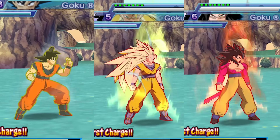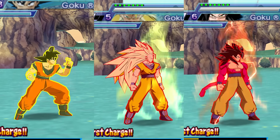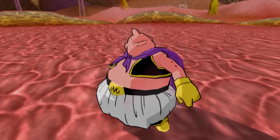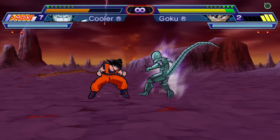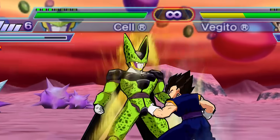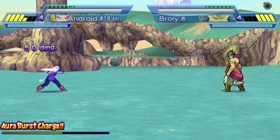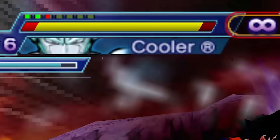Your Aura Burst Charges will change with each transformation, and most of the time a stronger transformation has a weaker Aura Burst Charge, most likely to balance things out. Characters known for their regeneration in the series have been given a clever ABC effect — rather than gaining power or ki buffs, they regenerate their health instead. This includes Piccolo, Metacooler, Cell, and various forms of Buu. ABCs can only be activated once per round, which is a good thing. It restores roughly 1.5 bars of your health, so regeneration spam would be a real issue.